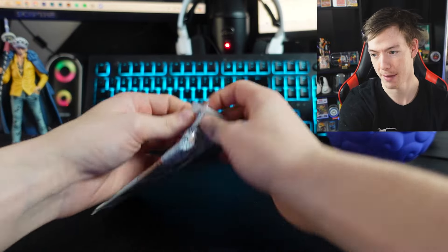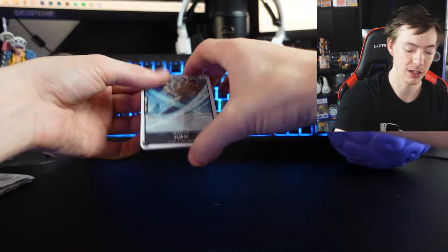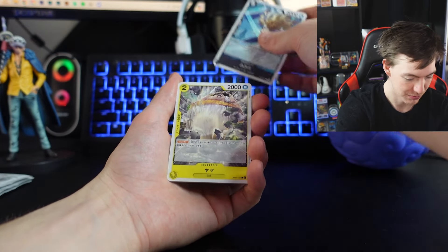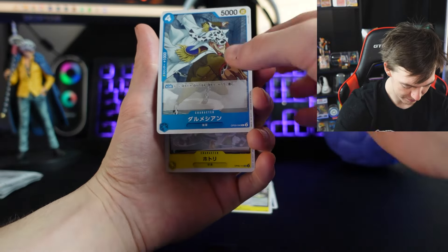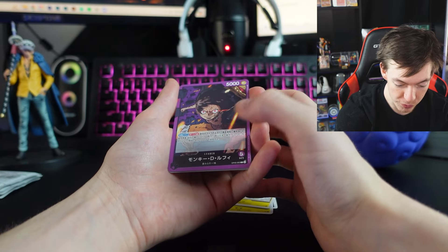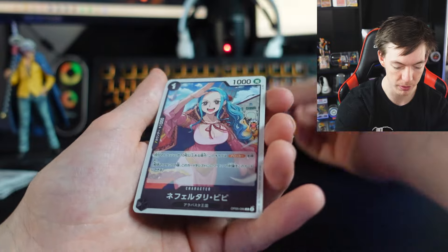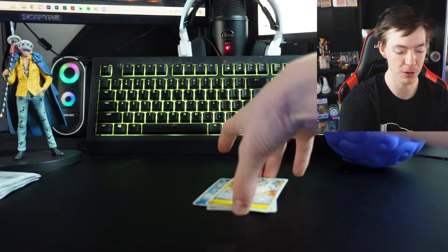Guys, it hasn't happened yet. If we can somehow pull the Luffy Gear 5 awakening card, it will be a next level pull day. Garp with his dog hat — very nice. We get another Luffy card — they're deep. They really just don't mess around with how beautiful these cards are. And a very beautiful VV card — absolutely beautiful.